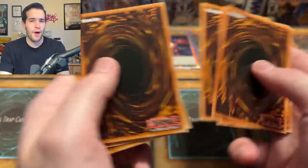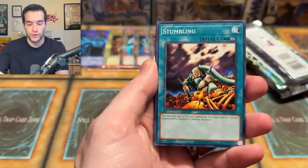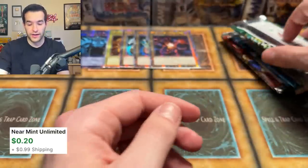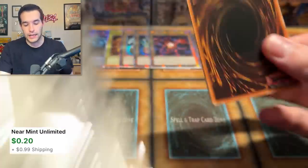You know what else I wouldn't be mad about? Chaos Emperor Dragon. How about the Democ? How about the Black Cluster Soldier, Manju — formerly an expensive common but now it's been run into the ground by reprints. Rai Kuki — not Kuki at all, guys. He's dead. He's a Skull. Give him some slack for that.